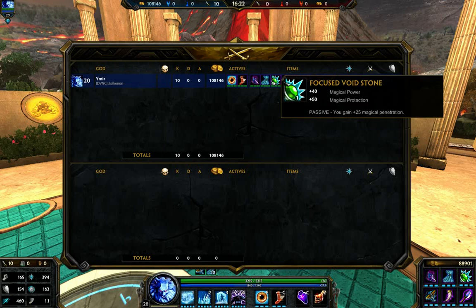Next we have Focus Voidstone. I would most definitely get this — you see it on almost all my mage builds. It's a really great item with really high penetration and great power and protection. Together we have 40 magical penetration, so that's really good.